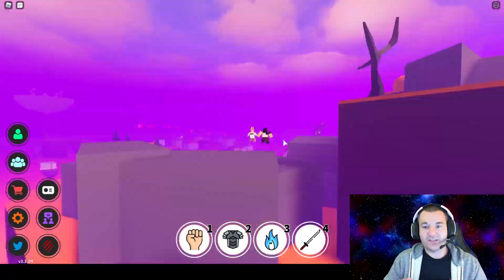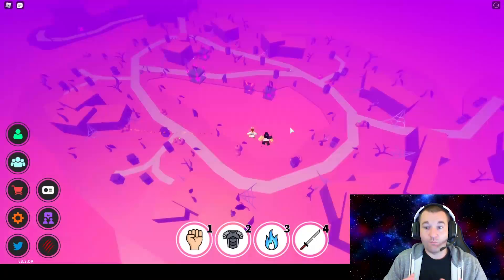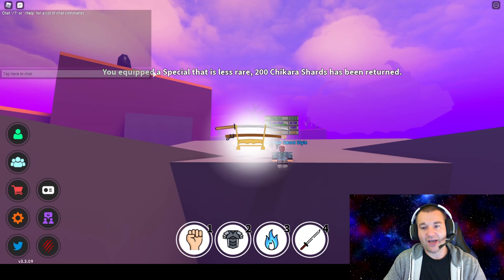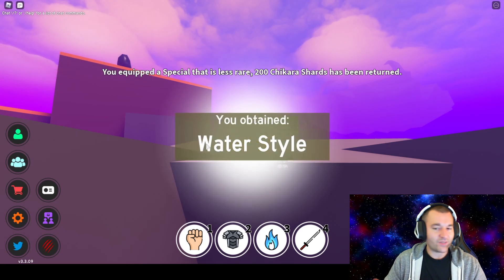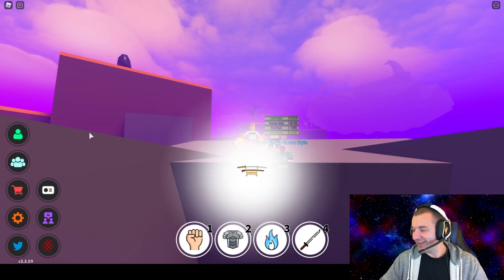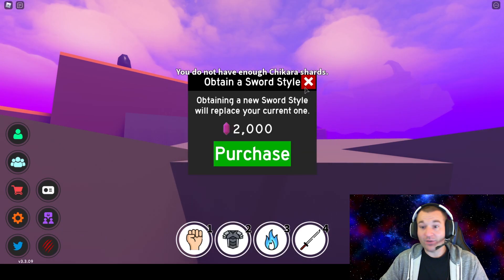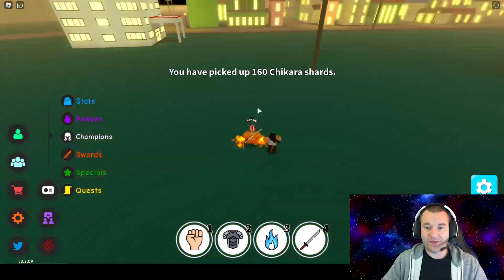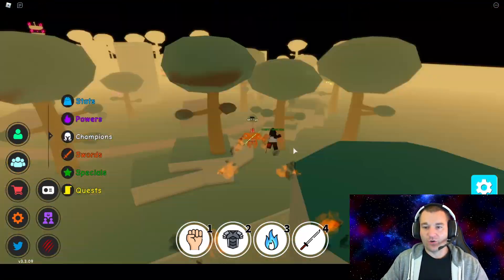I ran out of gems that fast and had to go farm more shards. After this dimension - let's spend the 2k - nope, no luck, water style again. There's another 2k gone. At this point we've already opened up 28 of these, so that's 56,000 Chikara shards spent with nothing to show.